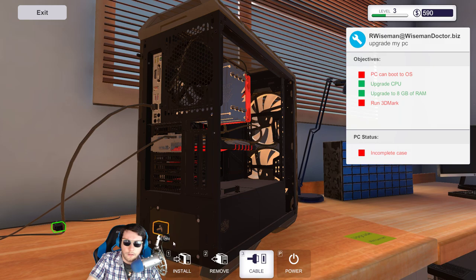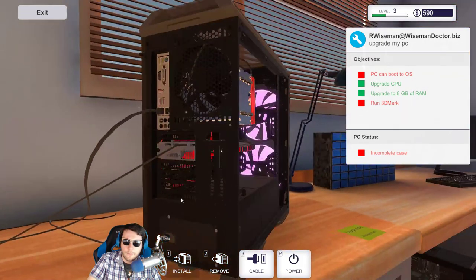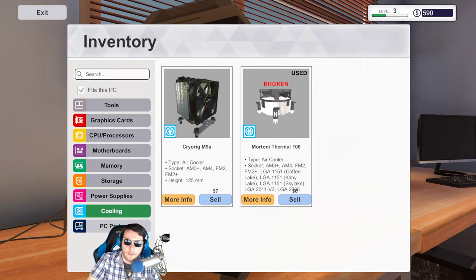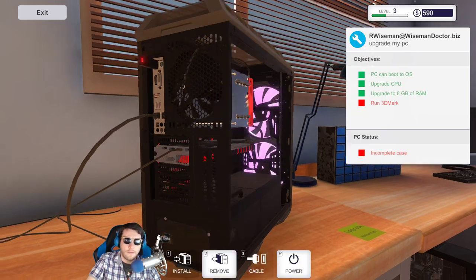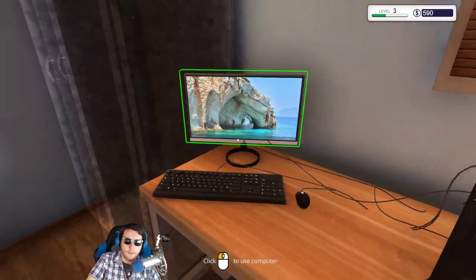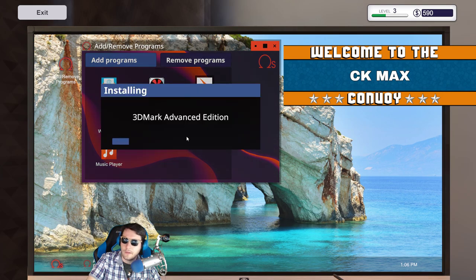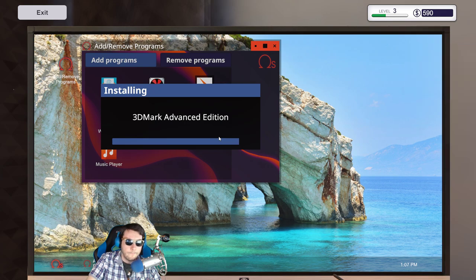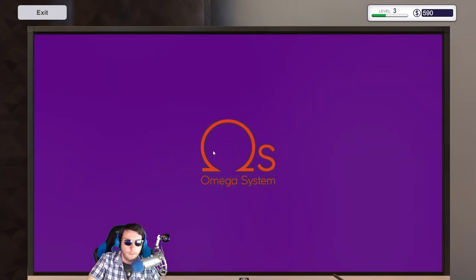Alright, fire it up — we'll also have to install the USB drive for the benchmark program. This is a pretty beastly computer, so this one could be huge. CK, thanks for subscribing! 20 pounds on Steam — yeah, this one is pretty good, pretty fun. Plus you can also build your own computer if you want!